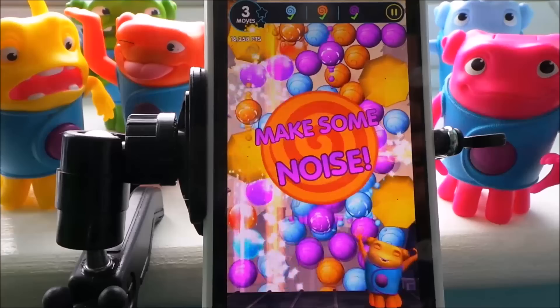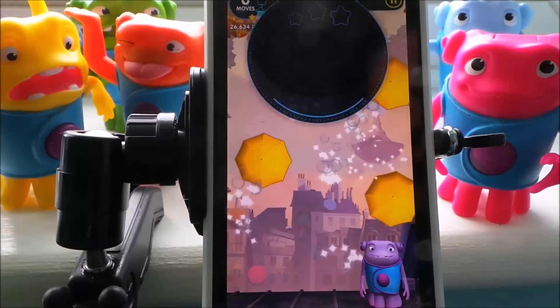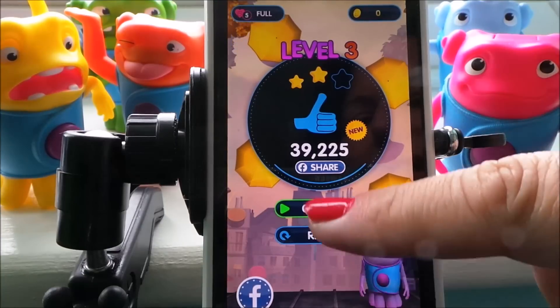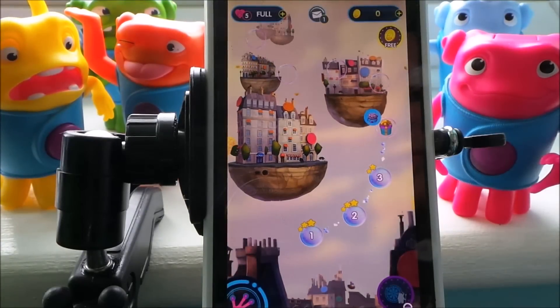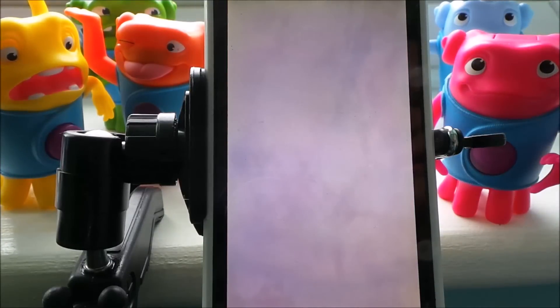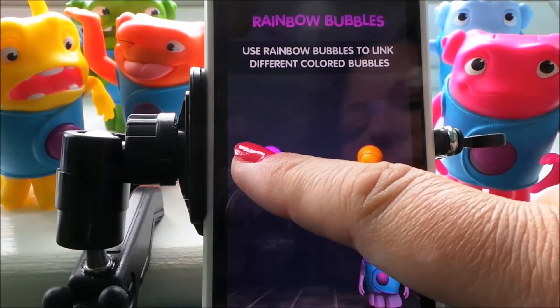We had eight moves left there. Make some noise and wave your hands in the air like you just don't care! That's level three — 39,000 points. Continue. We've got a present! I wonder what the present is. Oh right, here we are — rainbow bubbles! Use rainbow bubbles to link different coloured bubbles. So we start with purple.